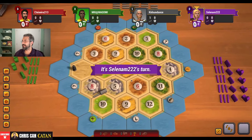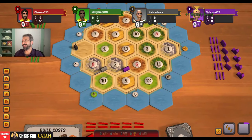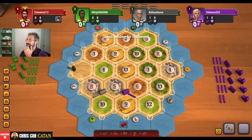Going straight for the 8-5-10 spot — seems pretty good. There is this 9-6-5 though; I probably would have taken that. One of the things from last game is that double ore, man, that is very, very powerful.